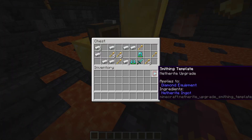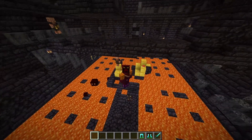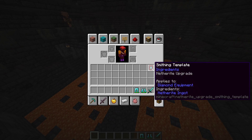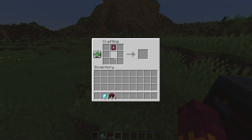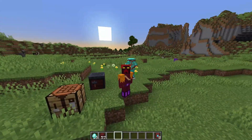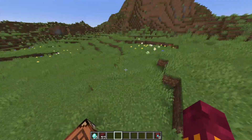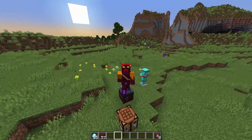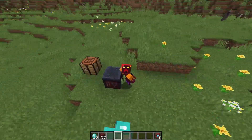Every time you need netherite, you have to visit a bastion at least once. In the treasure bastion chest loot table, you will always get this smithing template along with other good loot. So if you want to upgrade to netherite, you either have to explore and find four of these templates, or you can use the duplication recipe — use one template to get two back — and repeat that process to multiply your templates. That still requires extra diamond mining, so either way you have to do some combination of exploring and mining.